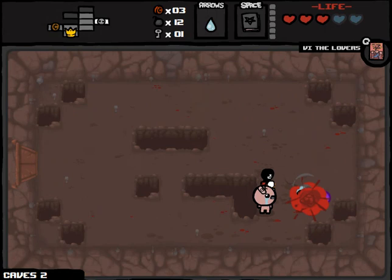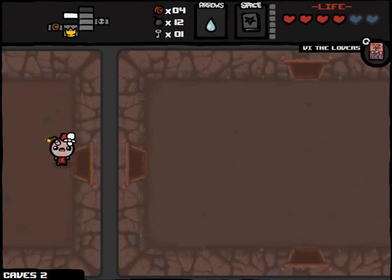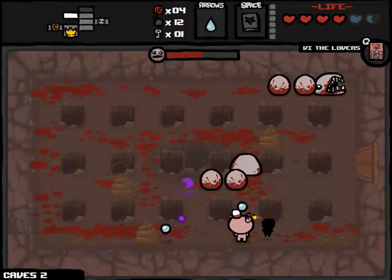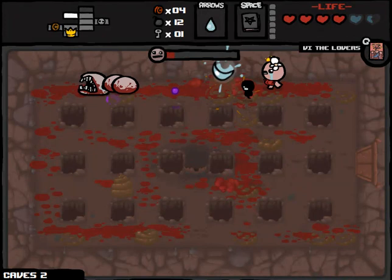We found Gluttony pretty quickly. Gluttony should be really easy to take out — I'm doing an extraordinary amount of damage to him, and his attacks are pretty weak and predictable. Hey, another HP up — it's going pretty well so far. Then there's Larry Jr. — shoot the TNT and he will die pretty much instantly, unless he's not in the vicinity of the TNT. I like how he can lose his end and still survive. That is evolution at its finest.